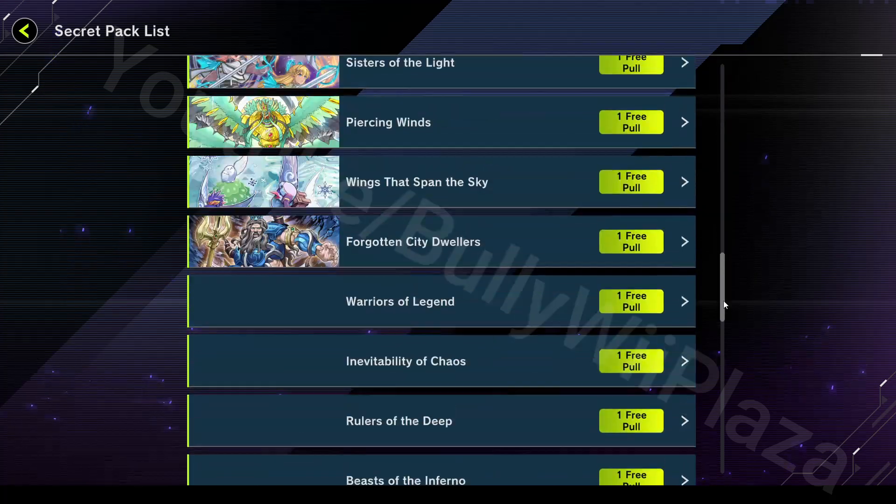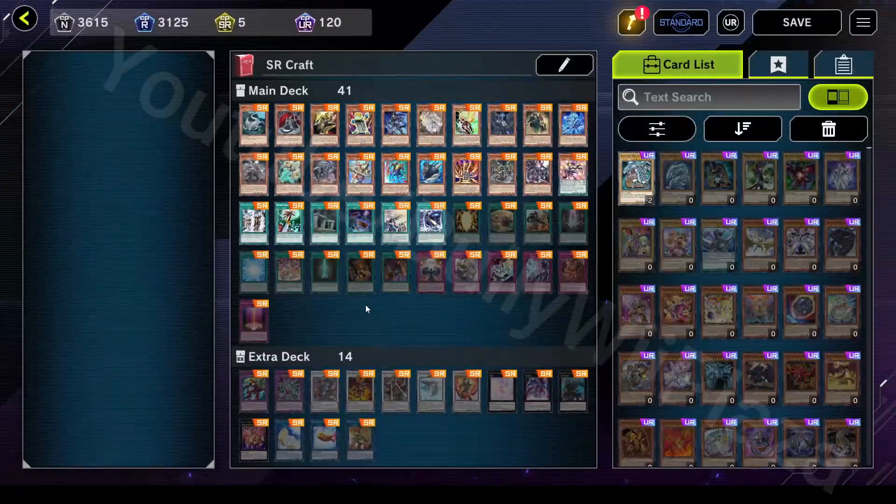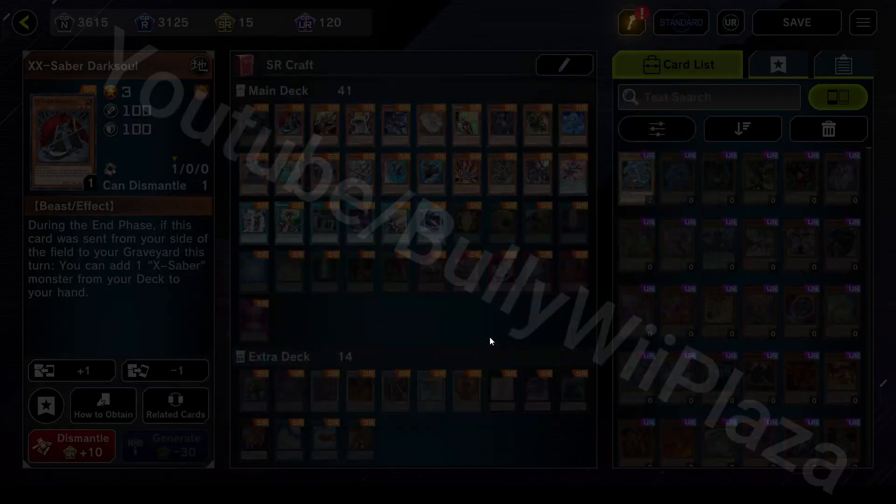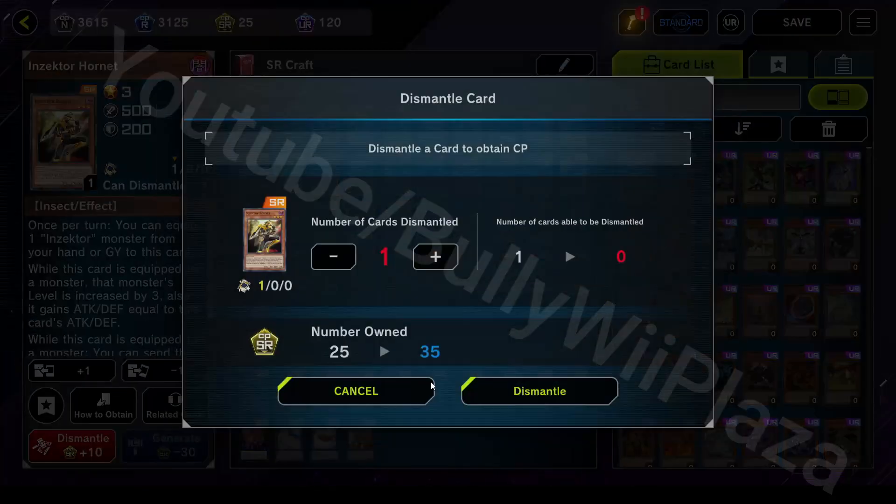Since the pulls are random, it is dependent on luck, but this is usually a good investment, since you can dismantle the cards that you crafted, so each pack only costs 20 SR Dust.